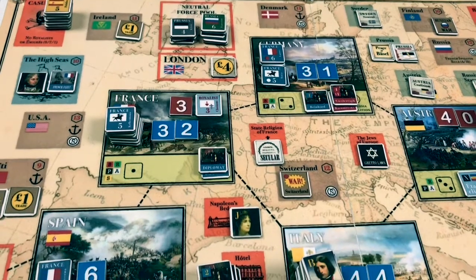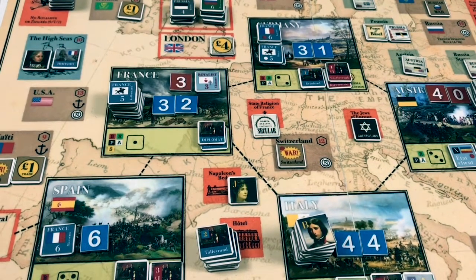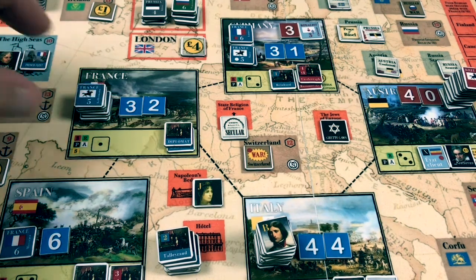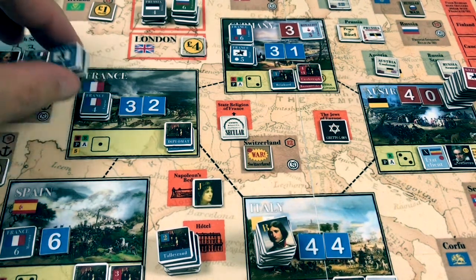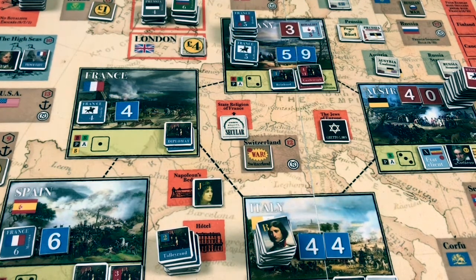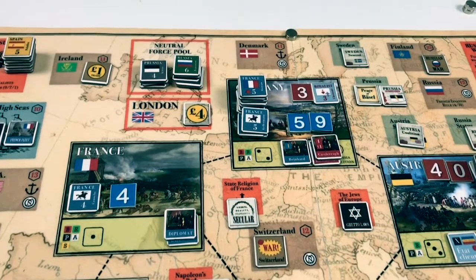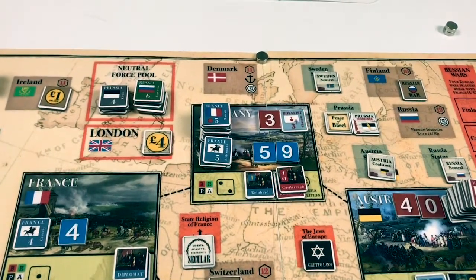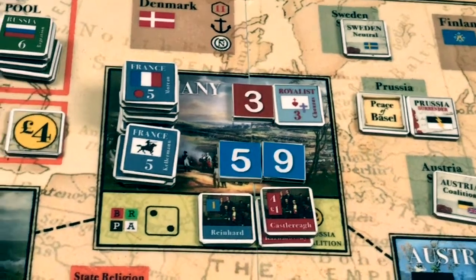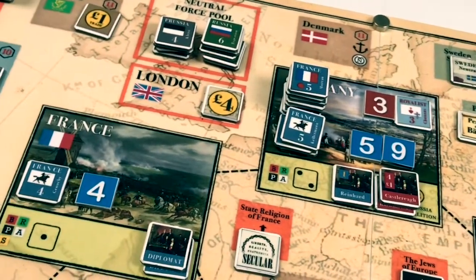Where do the royalists retreat to? They can retreat into Germany or Italy since they're royalists, not British or Spanish — so it has to be Germany or Italy. We choose Germany and the French pursue, leaving the weakest unit in France — a cavalry unit with strength of four. We would increase French fervor but it's already at maximum. Now we have another battle in Germany. There will be no cavalry reaction because the only other cavalry unit is in France and it's the sole unit controlling that nation.